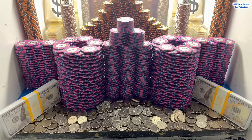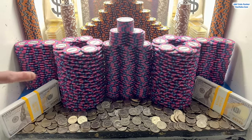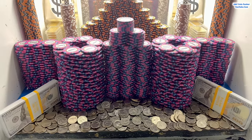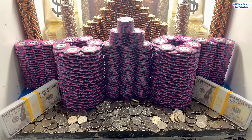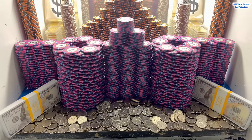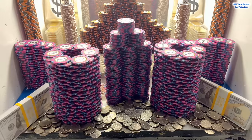Wow, this right here is one of the craziest setups I've seen. They got like the world's biggest wall or castle made out of $5,000 chips right here. Let me know what you think about that great big old castle down in the comments section. They got a ginormous pyramid tower made out of gold and $10,000 chips on the pusher back there, and two stacks of hundreds on the left and right side — $10,000 in each one of those stacks.